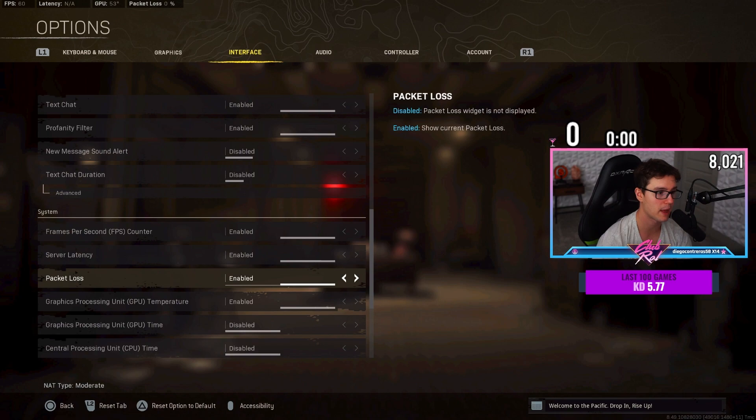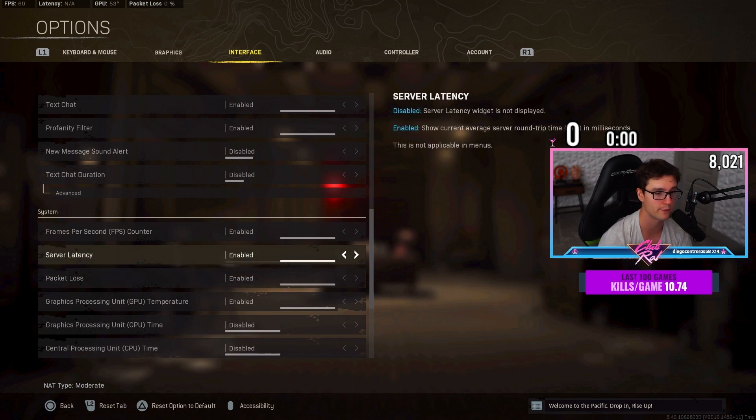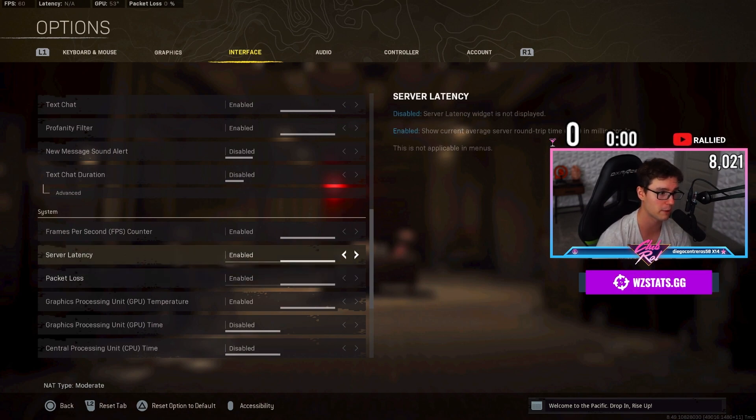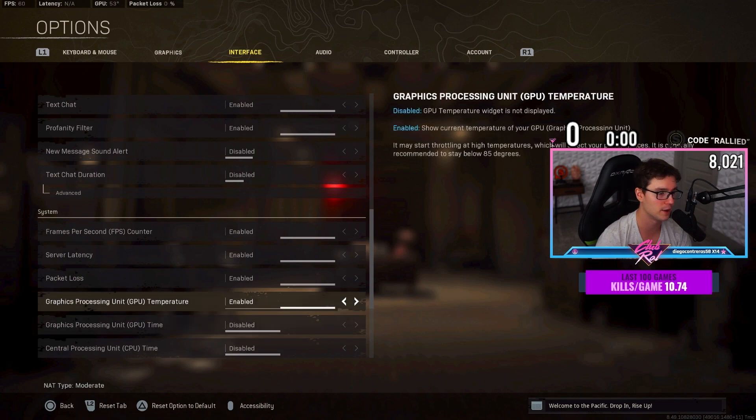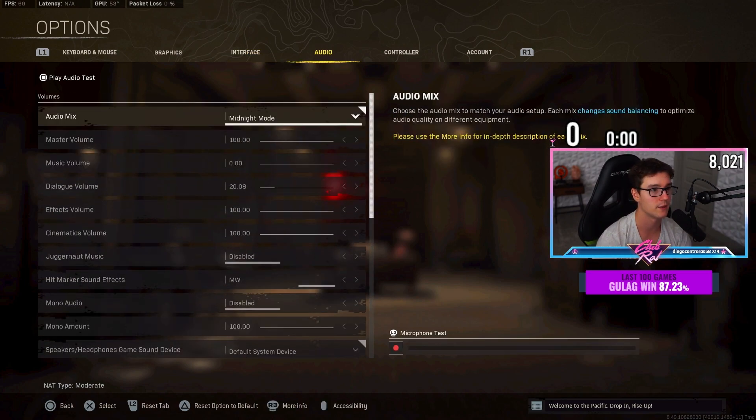If you're on PC, I like to have packet loss visible so I know if I'm lagging, and server latency on so I know if I'm in a high ping server. That way I'm not delusional if I get insta-killed or my bullets aren't registering — I know it's packet loss. It's good for your mental. I also have GPU temperature on so I know if my PC is about to overheat.